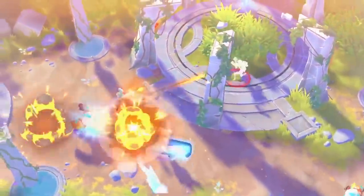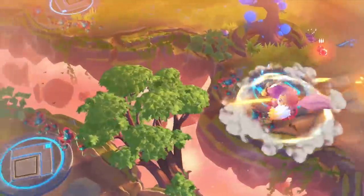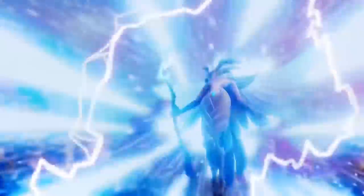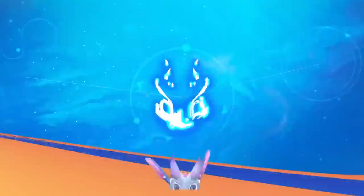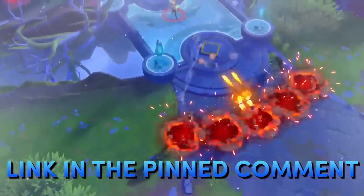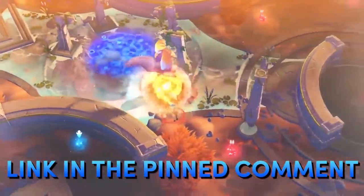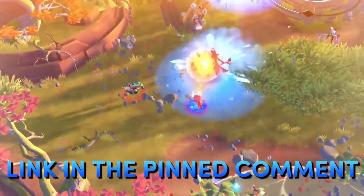Do you like games with sick art? Catalyst Black is jam-packed with epic battlegrounds, badass characters, and sick weaponry. You can even put on ancient masks and channel the power of gods from another realm — it's freaking crazy, but in a good way. Did I mention this game is free to play? So what are you waiting for? Click the link down in the pinned comment and download Catalyst Black. Don't miss out on the best battleground shooter of 2022 on mobile, and thank you again to Catalyst Black for sponsoring today's video.